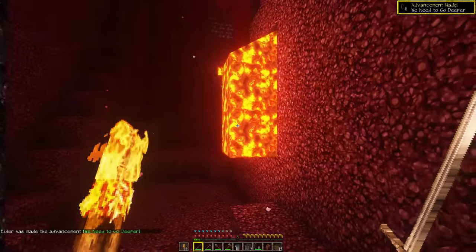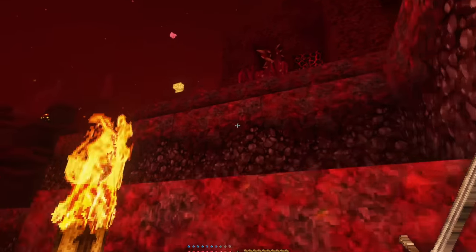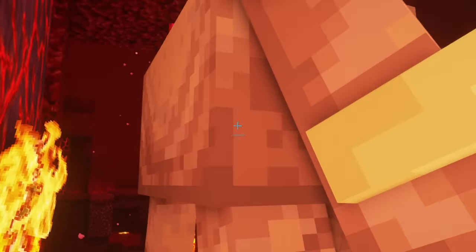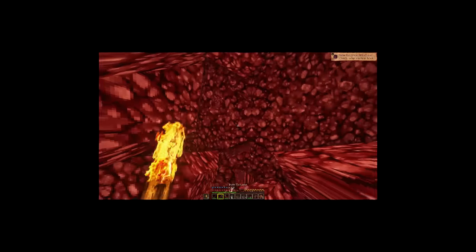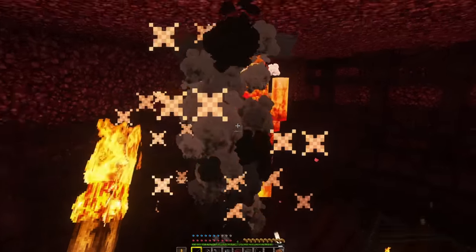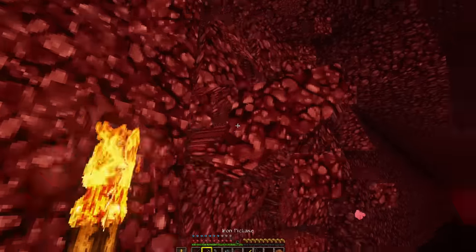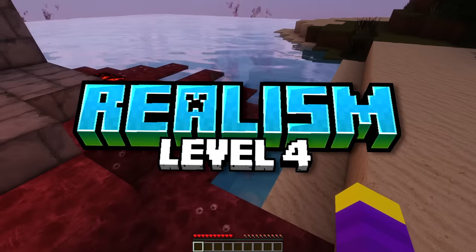This is the realistic nether — it's definitely not as cool as the realistic overworld. Now that we've made it to the nether, we need to find a nether fortress so we can get some blaze rods to beat the game. This guy needs to stop chasing me, he's not even realistic. Digging in the wall is just not really possible, I literally can't see anything. We finally found the fortress, now we just have to kill some blazes. I think that's definitely enough blaze rods, so now it's time to get some ender pearls. But first I kinda wanna see what level 4 looks like, so I'm just gonna jump in here.